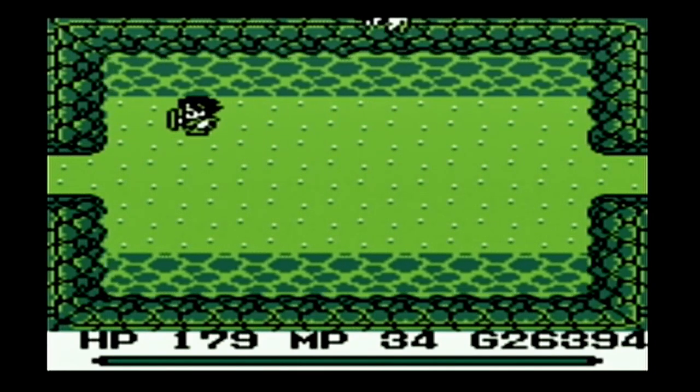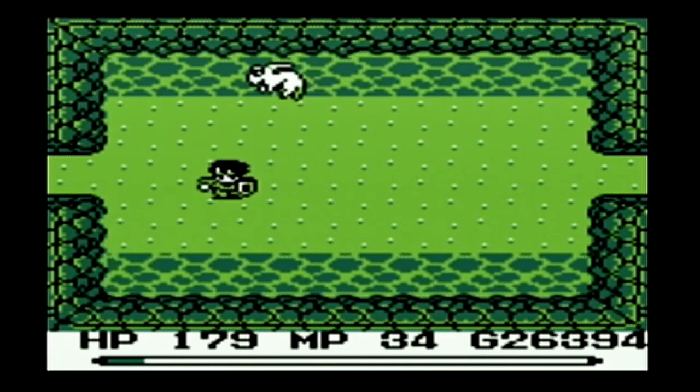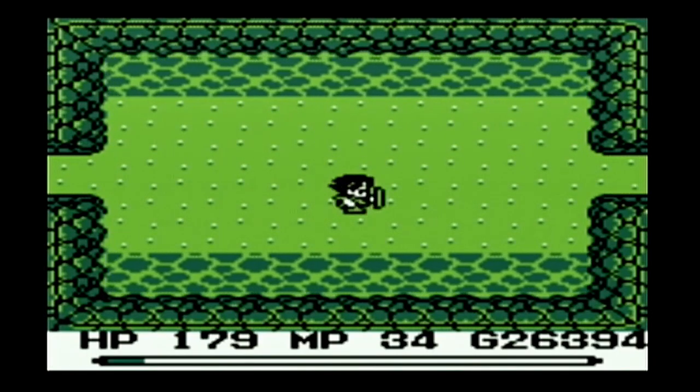Coming up we're going to get to a junction where we can go either to the north or to the south. The south is kind of quicker. There will be more backtracking on the south, but the backtracking will be like sliding on ice, so it's faster.